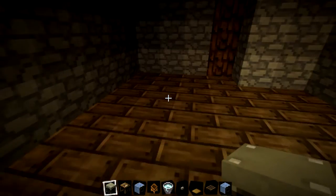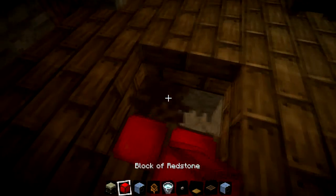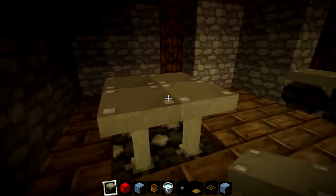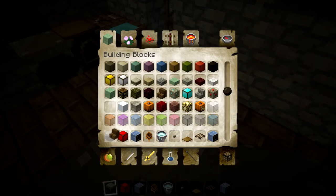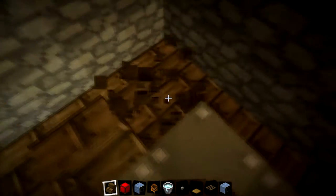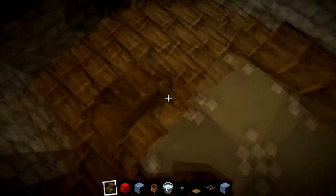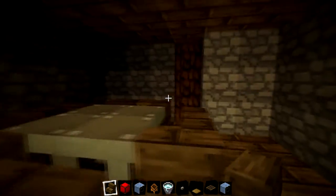Then we can make a bit of a table and we can use pistons to make that. We'll need to dig down a little bit - just so we can have them extending up and make it into a bit of a table. There we go. Then we can do some chairs - for that we'll use some oak stairs. Let's have it going around like that. We need a bit of light in here, it's a bit dark, a bit gloomy. Get some torches.